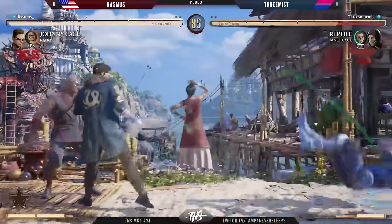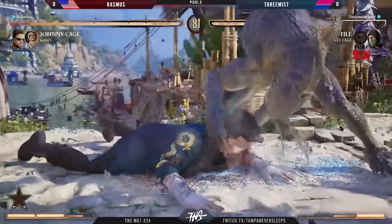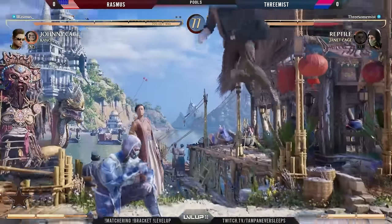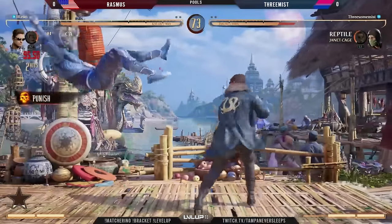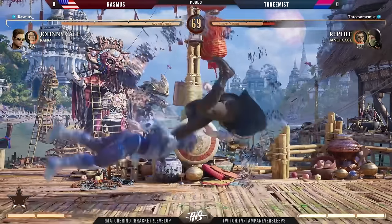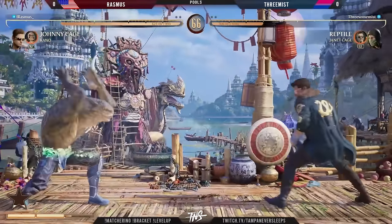Air to air from Rasmus to start it out — yes indeed. There is that down-one check to avoid the Kano knives, and we get the back throw because Janet was summoned as a full-on assist, so there's going to be a large recharge time. But we got Rasmus who whips on that uppercut — he doesn't get it, but he gets the overhead, one of the slow overheads that Johnny has.